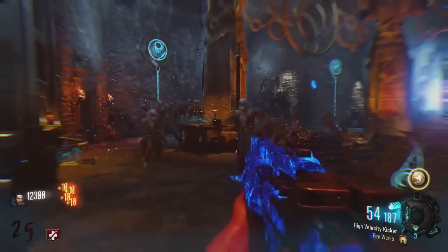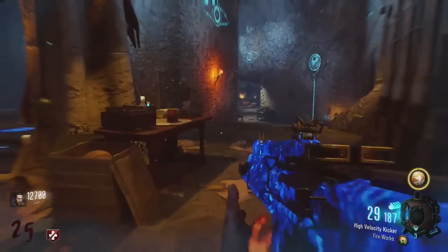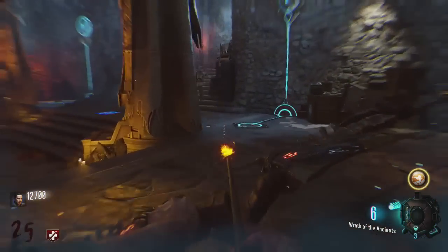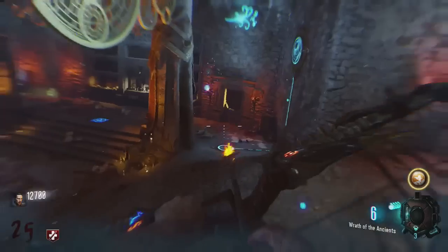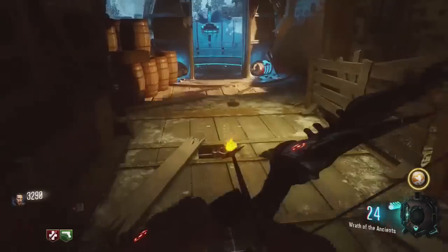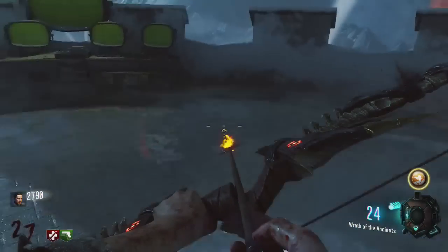The bow is so OP, especially when you upgrade it. This room with the pyramid is hands down the best spot — there's no contest. It's like the rift of Shadows of Evil, it's such a huge room. You can build the shield, there's a weapon on the wall, you never have to leave, you have moon gravity to float over the zombies, and the pack-a-punch machine is right there. Extremely beast room.